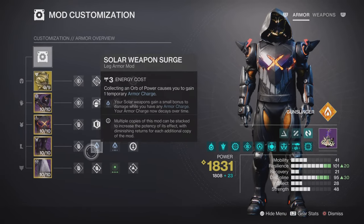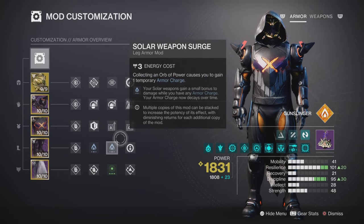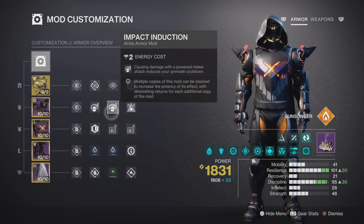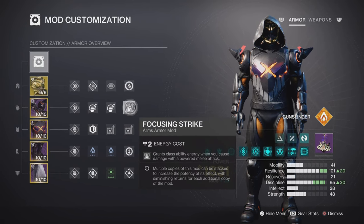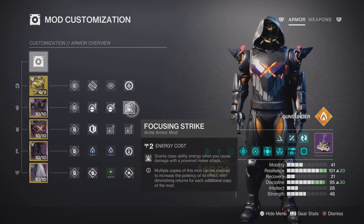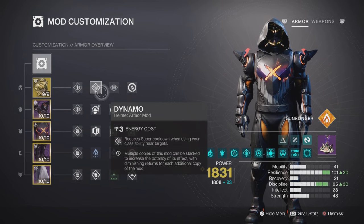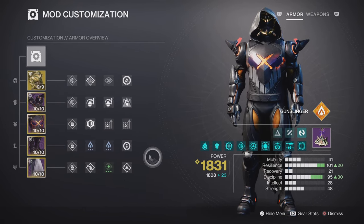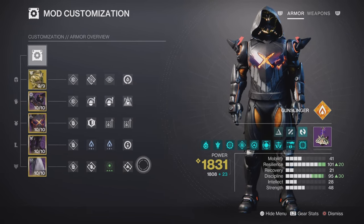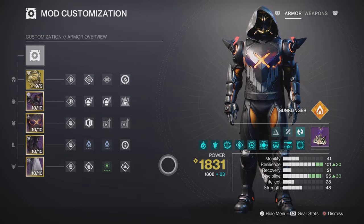One important thing is getting Resilience and Discipline as high as possible — these two things are going to carry you through this build. You can see Impact Induction there; melee damage helps your grenade come back, which is really important for your Healing Grenade. Focusing Strike — it's all about that ability energy on a melee. I've got Dynamo on to bring that super back slightly faster, plus Distribution and Bomber. It's a really good setup and this is the best arrangement after several different mod changes.